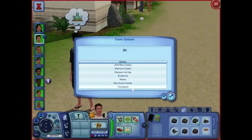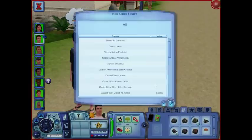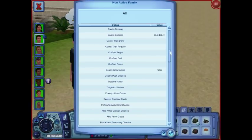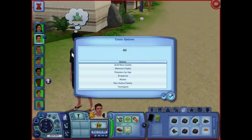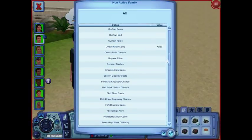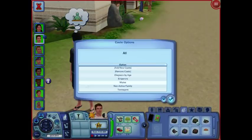Why are these important? Non-active family, for example — this is how it's set up. You can click through all of the different options, but allow aging is set to false. That's something I did globally from City Hall. So this is how you do TS2-style aging. I'm not going to click on each sim individually; they're not aging because they're not the main household that I'm playing.